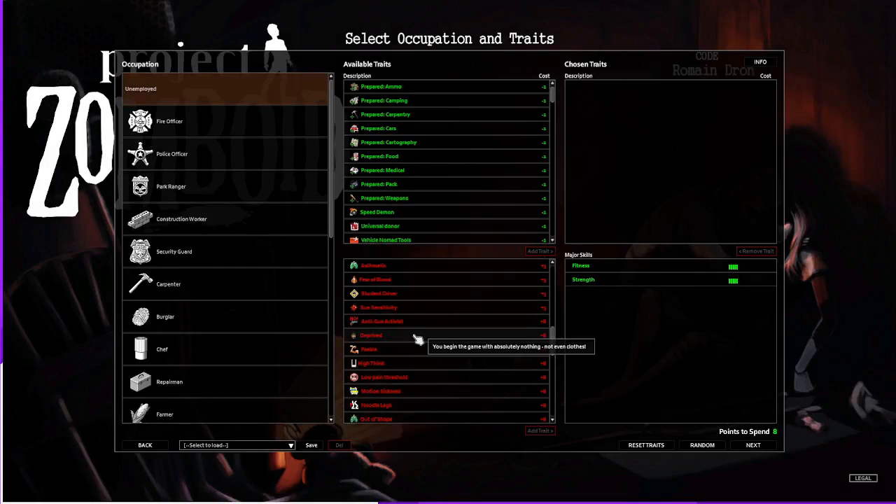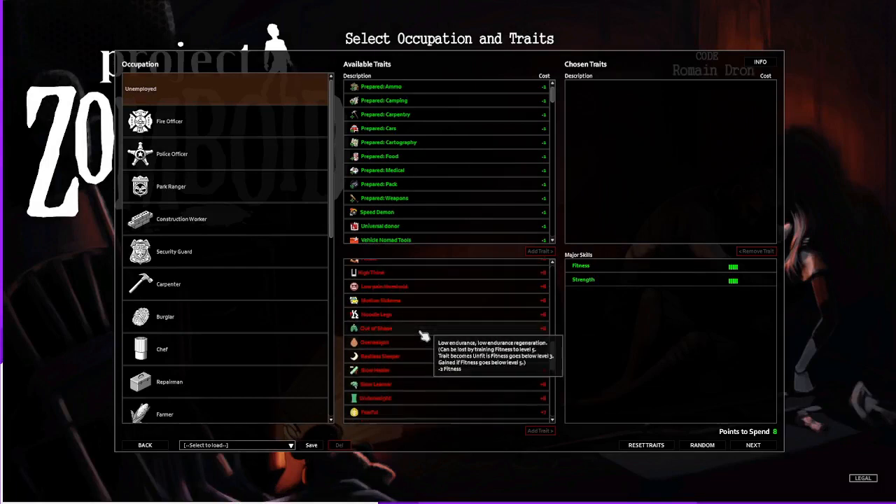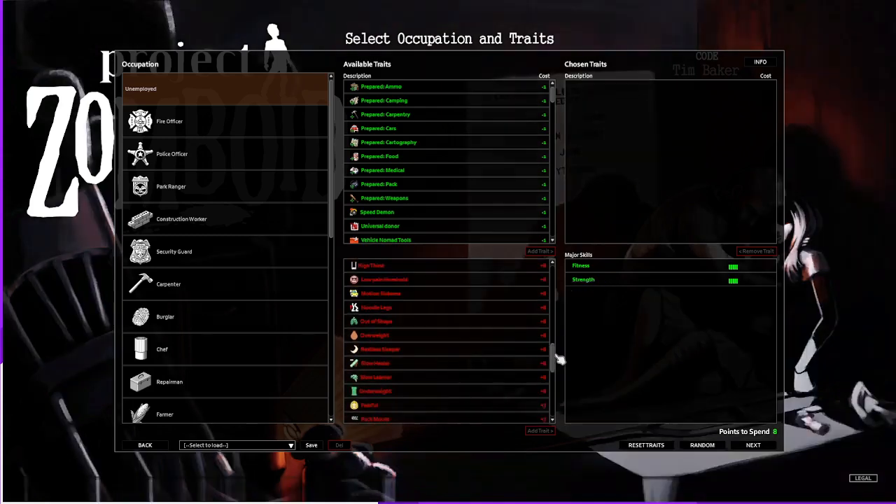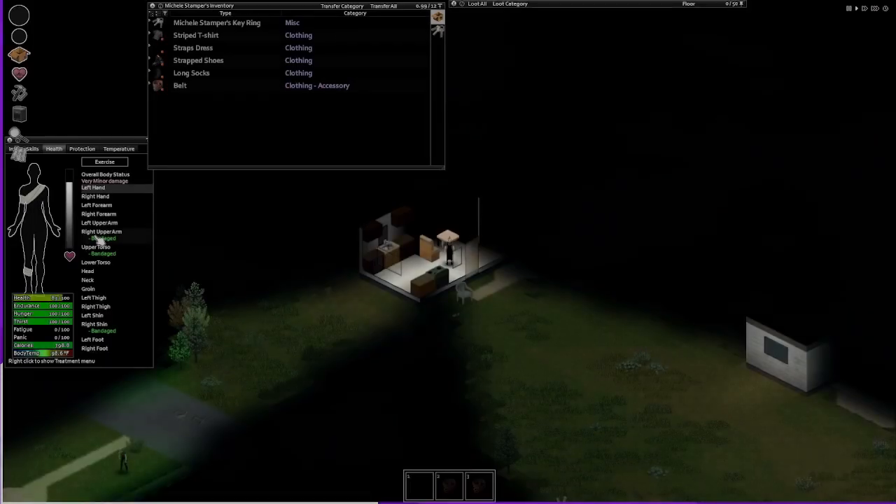Then there are more significant options, such as starting out with the deprived trait, which means your character will have no clothes and no weapon. Your character can also be an amputee, which will limit your character to only being able to do things involving one hand. This means your character can only use a one-hand weapon and will not be able to do any carpentry, among other things.